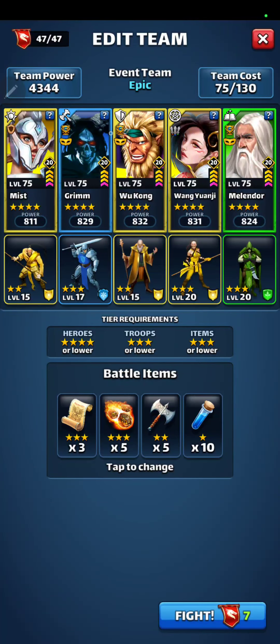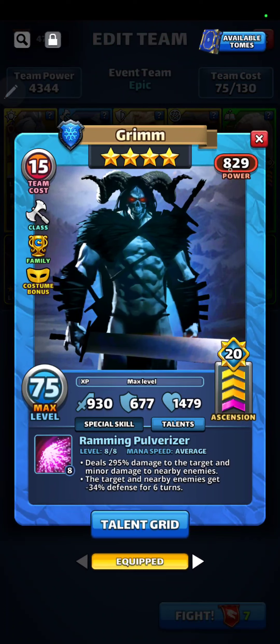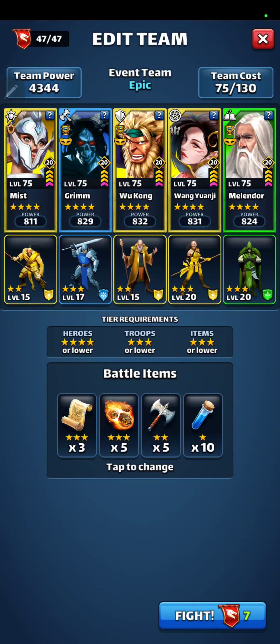I'm using regular Grim — defensive down. It would not have mattered. If it was costume Grim, then you want hitters on either side of him, because he'll give up attack. But I'm using regular Grim because of the defensive down, so it won't matter.